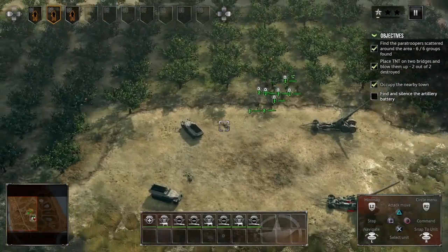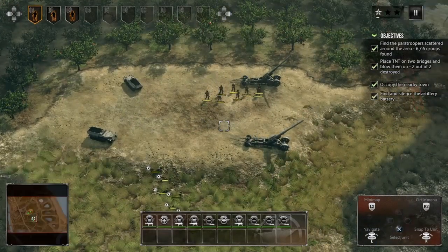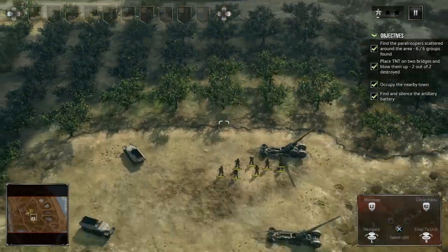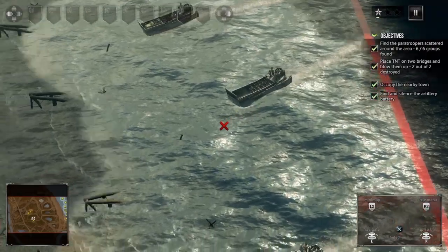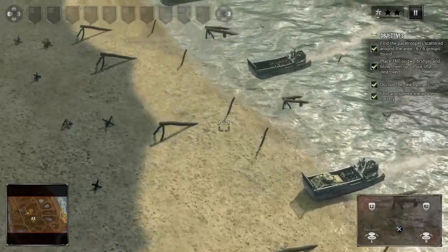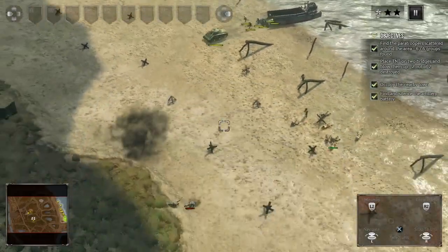I've unselected some units — to the end of the mission. Oh wow, it's the D-Day beach landing — that makes a lot of sense. We have a lot of landing craft, half-tracks, Shermans, infantry — a good spread of units. Let's get these guys up on the beach, some bazooka guys going on.